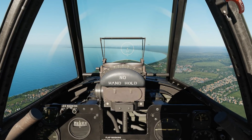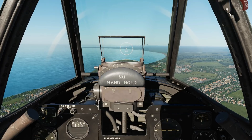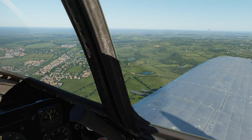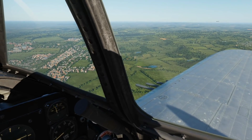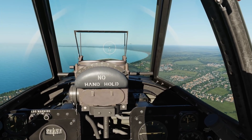Hello everyone, I hope you're all doing very well. Today we're in the P-47D and we're looking at air-to-air and air-to-ground gunnery. We've got four times M2 half-inch machine guns in each wing, so a total of eight and a total of 3,400 rounds or thereabouts, so it's a pretty awesome gunnery platform.